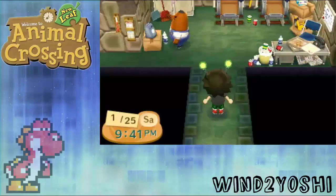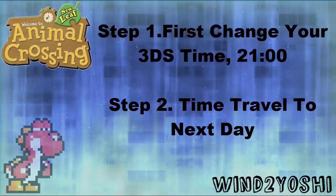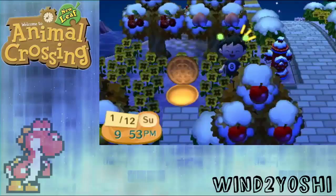Step 3: When snow is falling, load your file and walk around just a few seconds and save quickly. Now this part is super important for it to work — you must time travel to the next day and change your Nintendo 3DS time to 21 hours. Now load up your game and congratulations, the Reset Center is now open. Go down and talk to him.